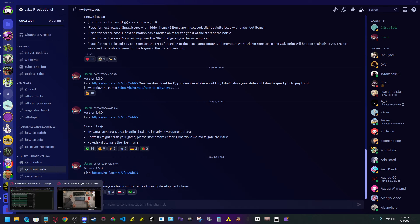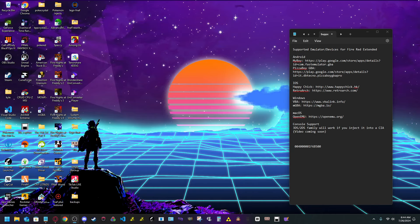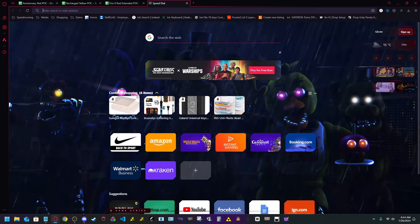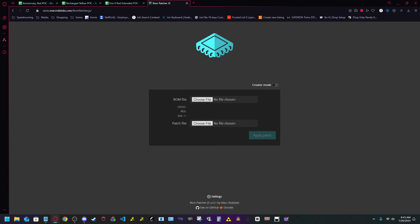I already have version 1.5 downloaded and the CIA made. When you go to do that, head to rompatcher.js. You'll also need a base Emerald ROM — I cannot show you how to source that for legal reasons, but if you have an Emerald cartridge, go ahead and dump it from there. That's all I can say — you have to source the ROM yourself.